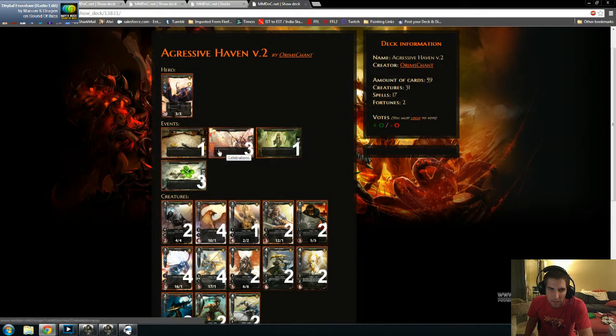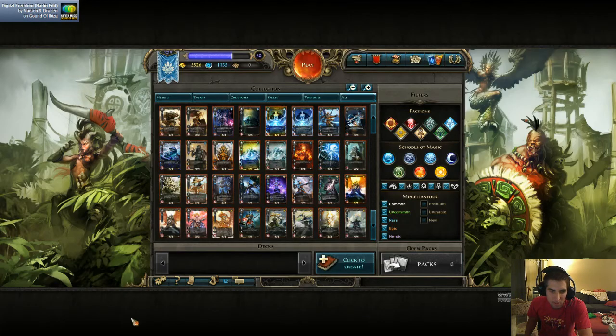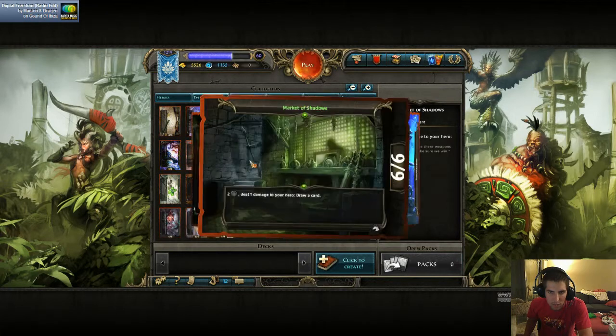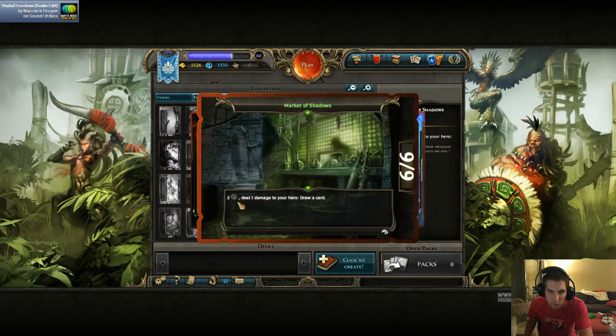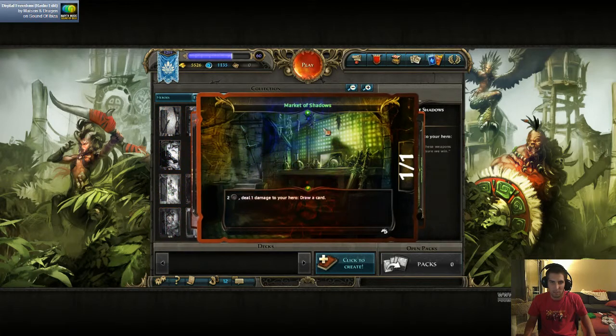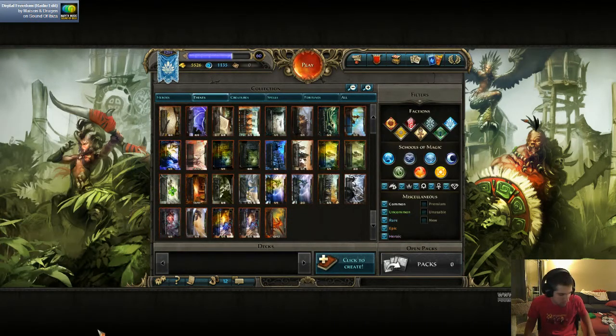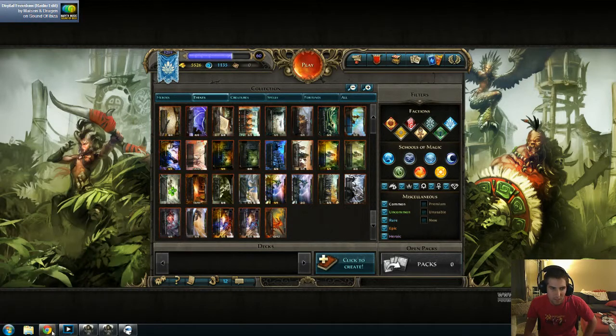I would prefer to have something like Market of Shadows, where you deal one damage to your hero and draw a card for two cost. It costs you the same as Celebrations and lets you draw a card without letting your enemy draw a card as well. This is something I would have instead of Celebrations if you have that card, although a lot of new players don't have all these cards.